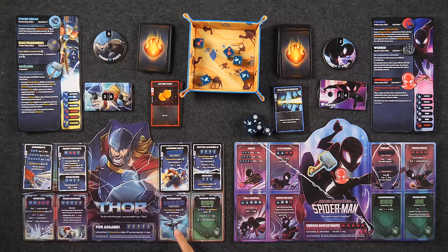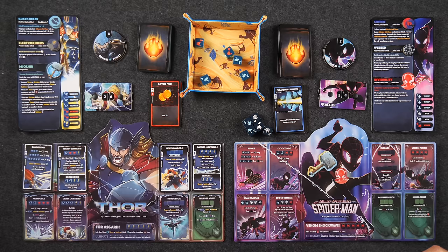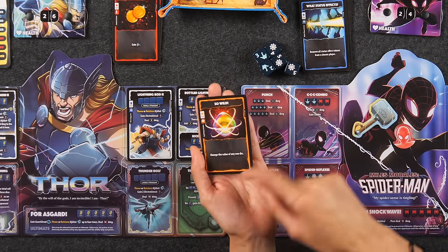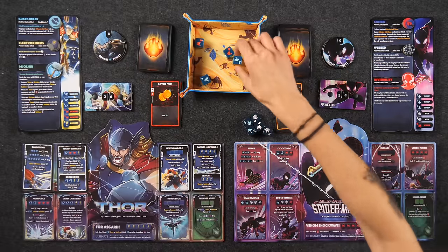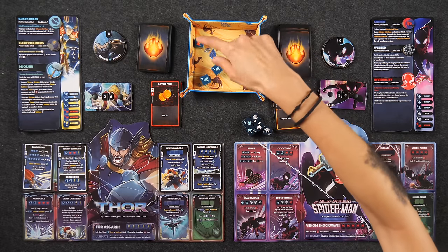Ten damage — you're Spider-Man, that's a lot. I'm going to have to change that. I'm going to spend all my CP to play So Wild — that costs me two CP and lets me change the value of any one die. I'm going to change the three to a one, breaking the straight. Now it doesn't qualify for anything else.